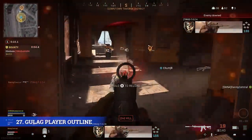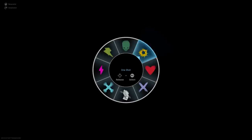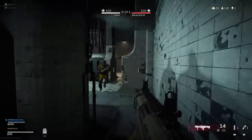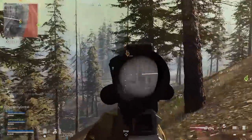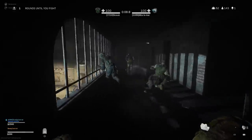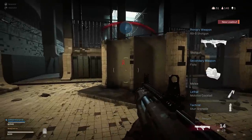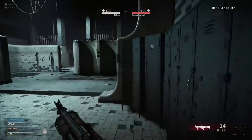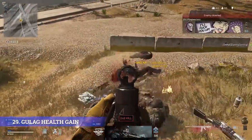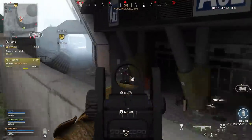At some point you're going to get sent to the Gulag for a 1v1, but there are some things you can do to increase your chances of winning. You can get a strong idea of where an enemy player is going to push from their outline before the 1v1 starts — most people will actually look straight away at the direction they're going to run towards. Before the match starts, you can even spray paint your opponents to make them a bit more obvious in the dark Gulag. The best time to spray paint someone is when they inevitably start punching you in the face for no reason. Also, you get your health back when it goes into overtime, so if you get hit early on, try and slow play the rest of the 1v1 to get to that overtime phase and get your health back.